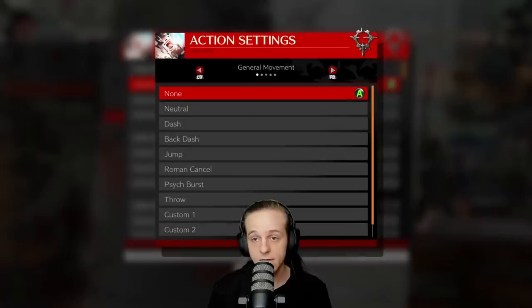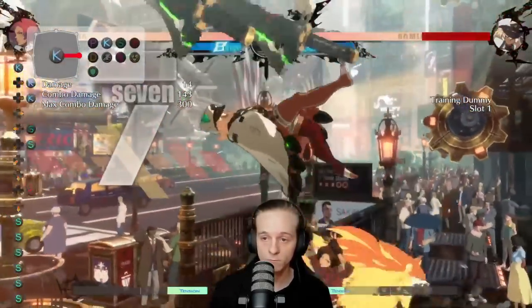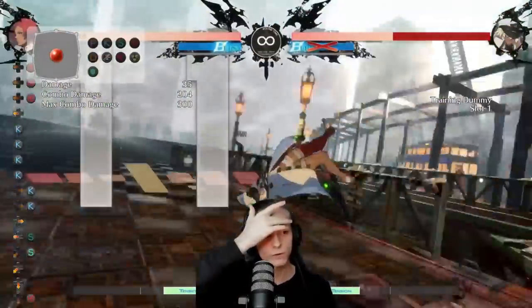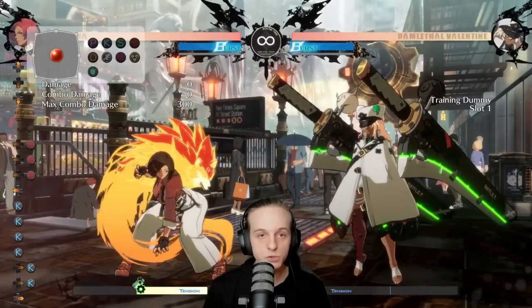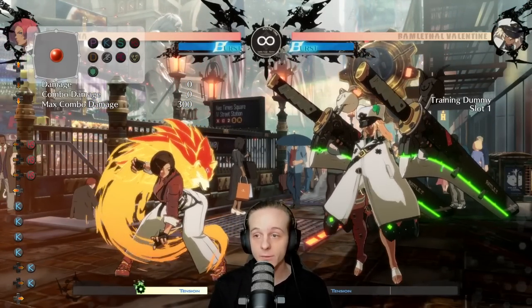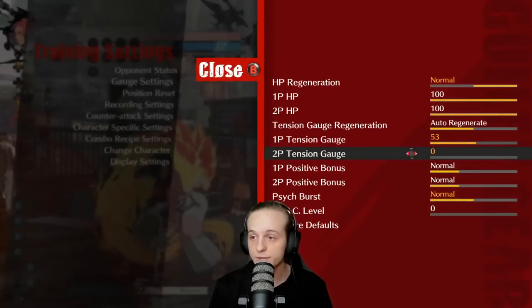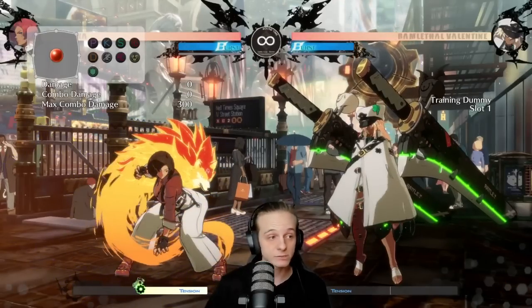In other combos — for example counter hit 5k — you have to basically stop and do it late so everything connects properly. Same deal for other buttons: for a counter hit 6k combo, I have to delay my 2-1-4-S incredibly hard so the 5k still connects and everything works. How you time 2-1-4-S is how you time everything. It is the most important thing — how you time 2-1-4-S basically dictates how your combos will go, how your mixups will go, and how everything regarding Giovanna will go now.